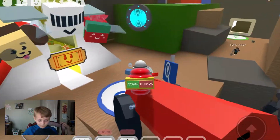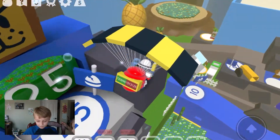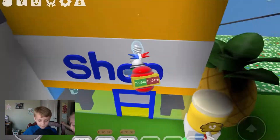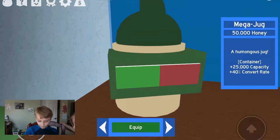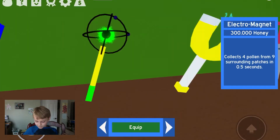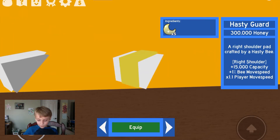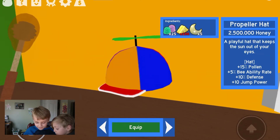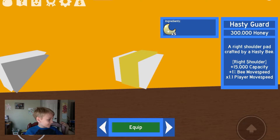Something else — right about now you're going to need to discover crafting. So crafting is here, and you don't need just honey — for the Hasty Guard, for example, you need moon charms, stingers, and a lot of other things.